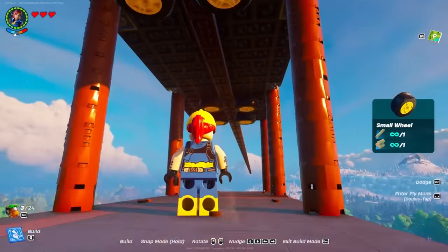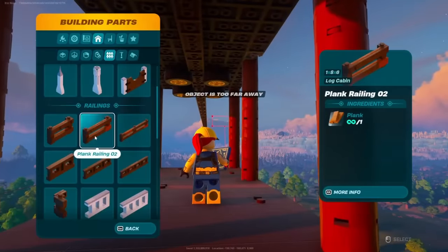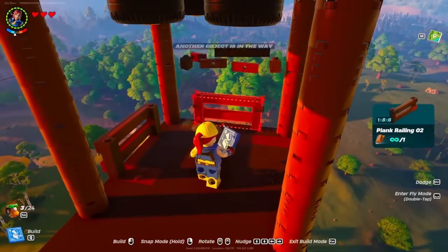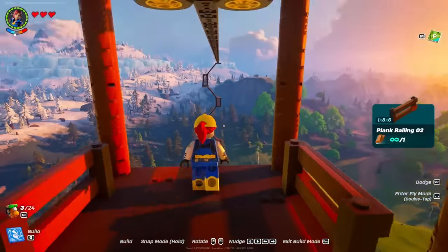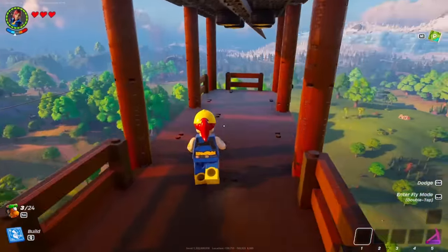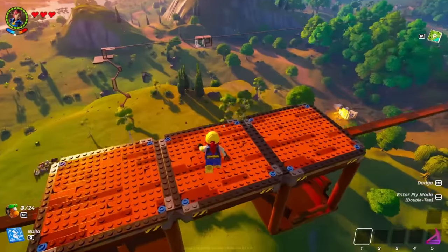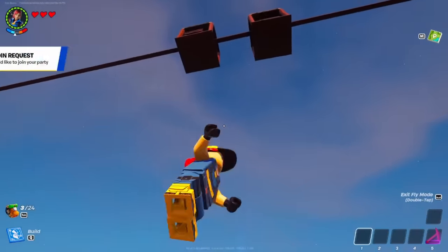This will make sense to you guys in just a second. Go ahead and get yourself some fences — I'm going to choose plank railing number two, though you can choose whichever one you'd like depending on the theme you're going for. I'm going to leave one side open so you can build another platform and get on and off. From here, go ahead and destroy the middle platform only — it won't destroy either of the other ones — just like I'm doing in the video. As you can see, they are now perfectly fine.